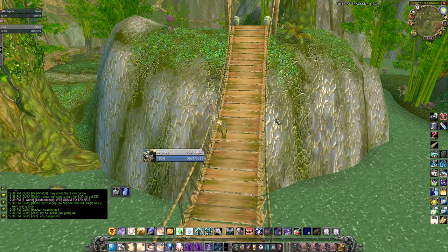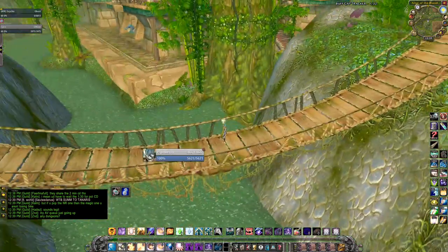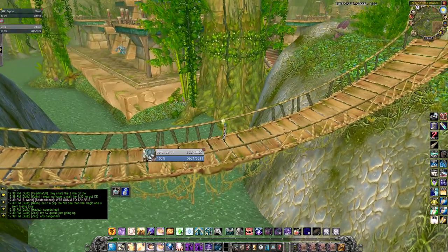A buddy of mine was having a lot of problems with his female undead mage making the bridge jump for the ZG boost runs, so I figured I'd come in here and try to figure it out.